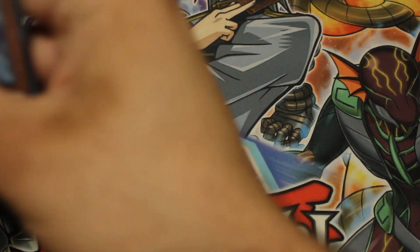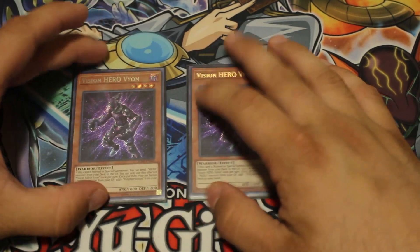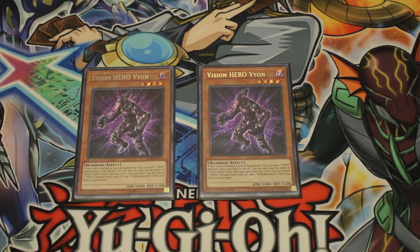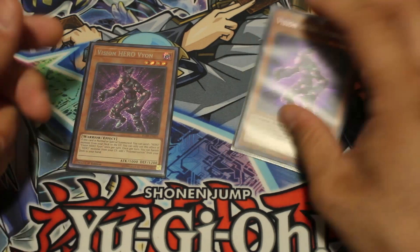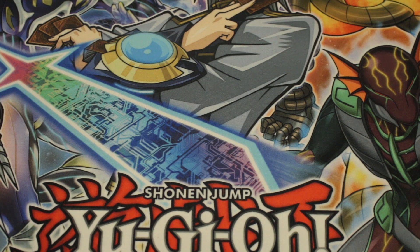The primary target for Increase is Vion. Vion when it's special summoned lets you send a Hero monster from your deck to the graveyard, and you can banish a monster from your graveyard to add a Polymerization from your deck to your hand. Polymerization is not great in general, but it's a free bonus off this card and it enables a lot of late game plays. Basically, Vion off Increase — mill something, and if you mill Shadow Mist you get a free search. It's a really powerful play and Increase itself is just insanely good.